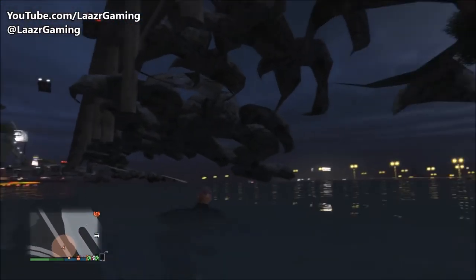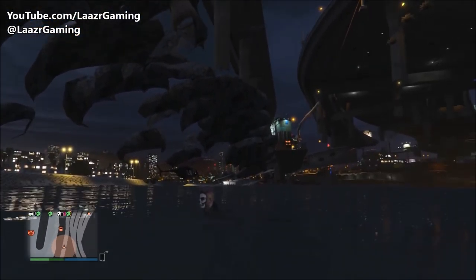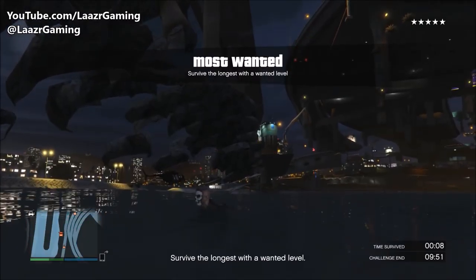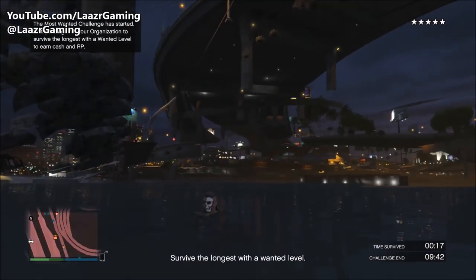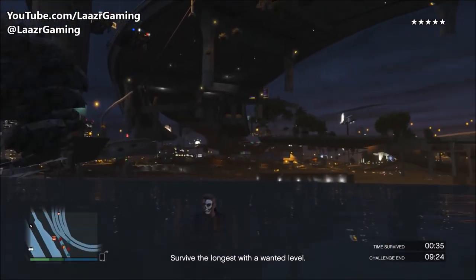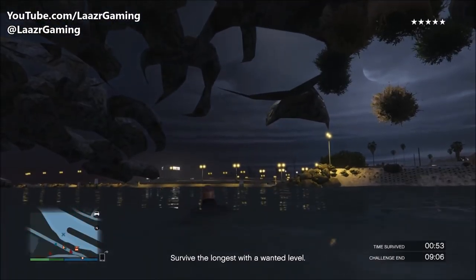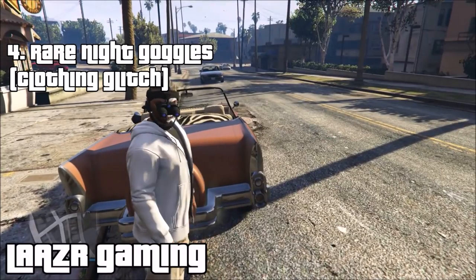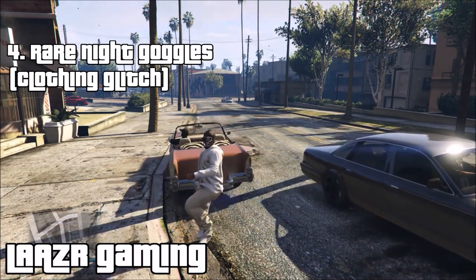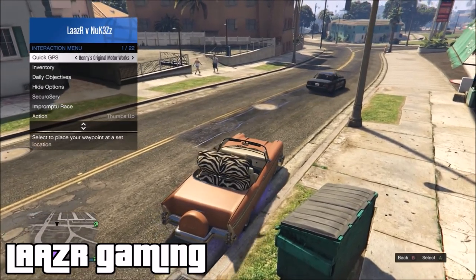There are tons of different areas you can explore underneath the map at this location. The best part about this war breach is that no one can kill you whilst you're in here. As you can see, I get a five-star wanted level and not one single police officer can shoot me. Because you're underground, if any online players try to shoot RPGs at the ground above you, they'll literally blow themselves up. If you'd like to know how to war breach inside any other building in GTA 5 Online, leave a comment and I'll link you straight to the video.